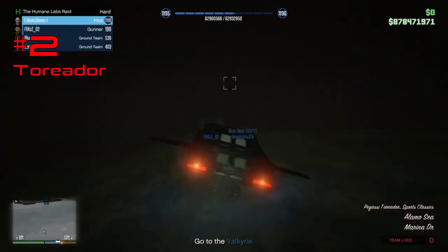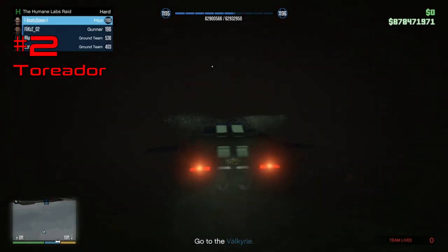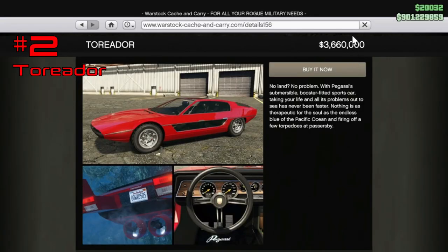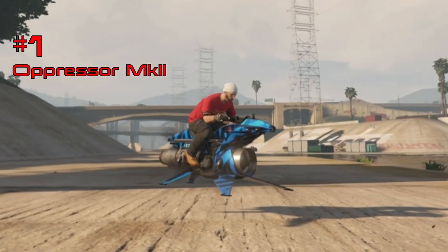The Toreador can also swim in the water, which is another way to reach the Valkyrie during the Humane Labs Raid finale. The Toreador starts at just over 3.6 million, but you're looking at closer to 4.5 million once fully upgraded.